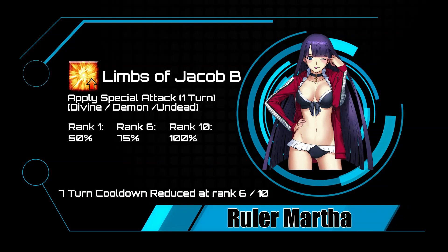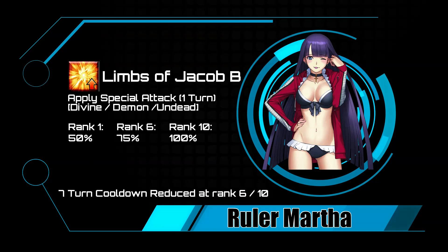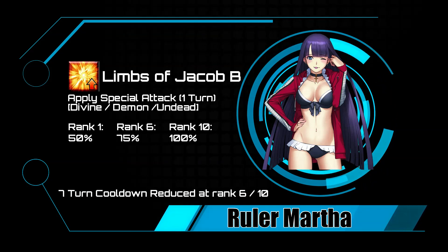Her third skill is Limbs of Jacob. Limbs of Jacob applies special damage to Martha's attacks against targets that are Divine, Evil, Undead, or Demons — basically bosses. She will be punching holes through them that even flex tape would have a hard time fixing. For one turn, she drops 50 to 100 percent more damage against those targets.